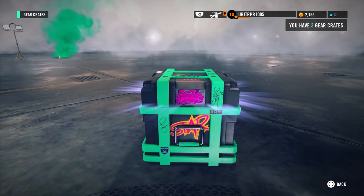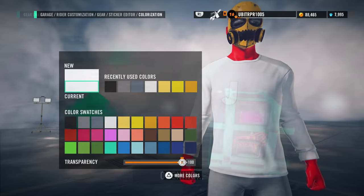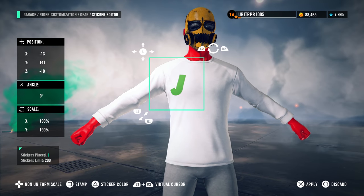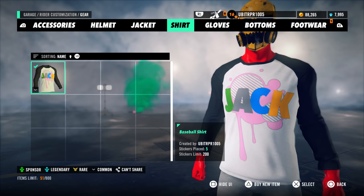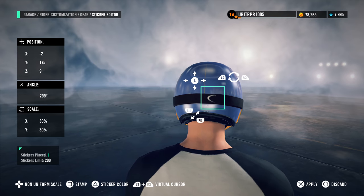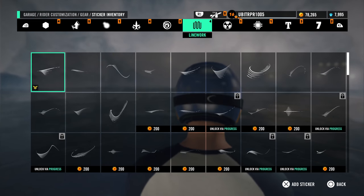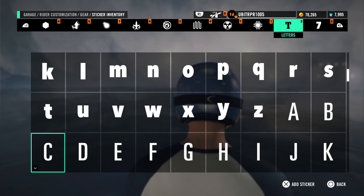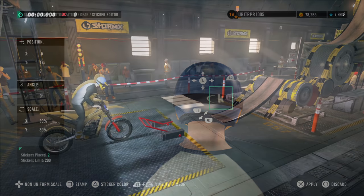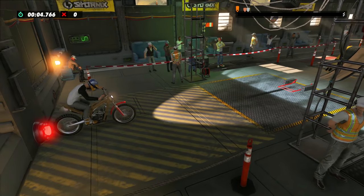All the crates are cosmetic — nothing in here will actually make you better or faster. They're all cosmetic; you get stickers and stuff, which you can then use to make clothing. Here's me working on a shirt — look at that jacked shirt, I actually really like it. You can manipulate the helmet too, adding logos to the goggles. You can save it and upload it to your Uplay account, and people can actually download it. I have 78,000 credits at the top, and you can use that money to purchase stuff in the game.